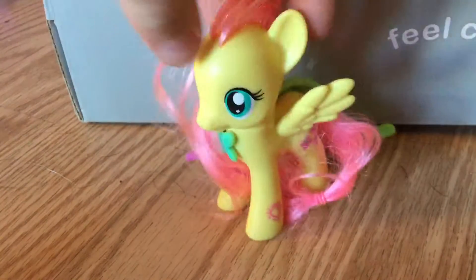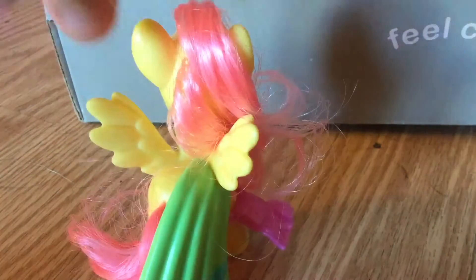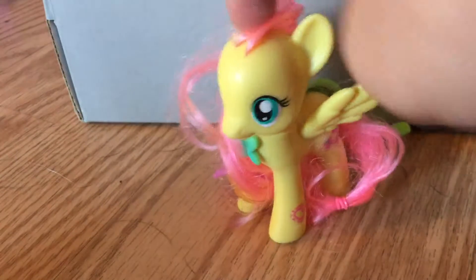So first one is of course Rarity — it's me! Next is Fluttershy that you saw on my MLP broys videos. These just clip on, because I came with Fluttershy, and she came with the critter cottage. I also got Rarity's boutique too — that's what she came with.